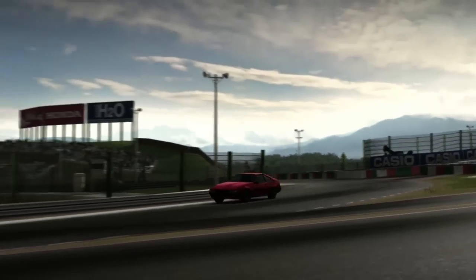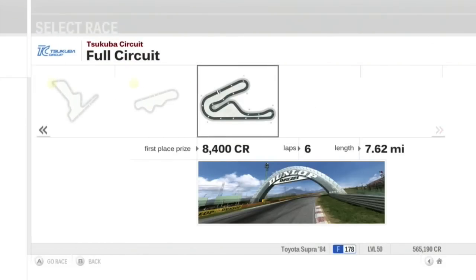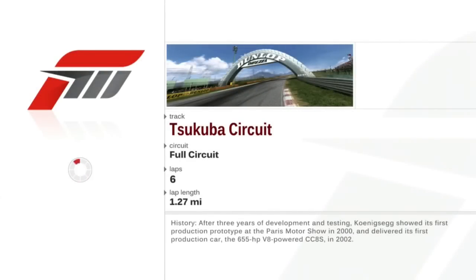We're going to take cars up to level 4, and that's as high as it's going to get. Now it's time to go to our last race. We're going back to Tsukuba for the full circuit instead of the short circuit, doing one less lap.